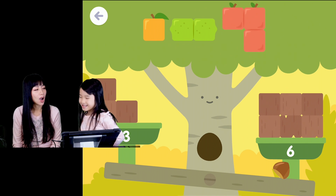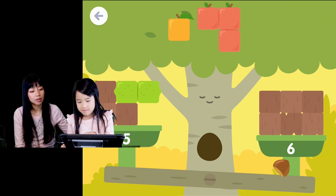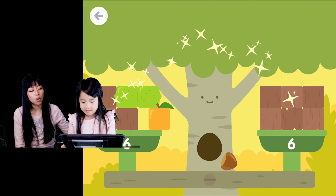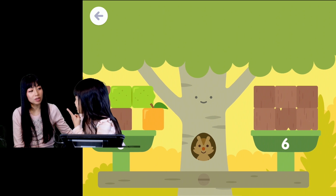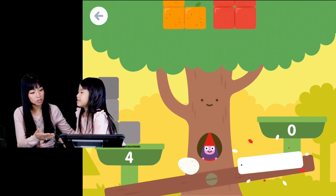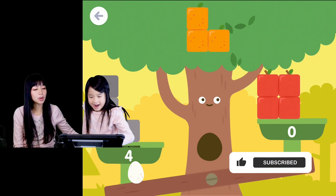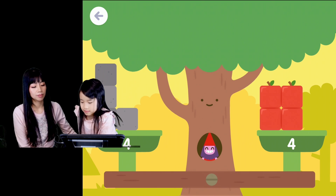I keep forgetting that. Okay, so what are we going to do here? We have to add how many blocks? We added three blocks so that it would be six equals six. But it's six equals six. I don't know why she said two equals two. Okay, so we're doing four blocks. Four equals four.